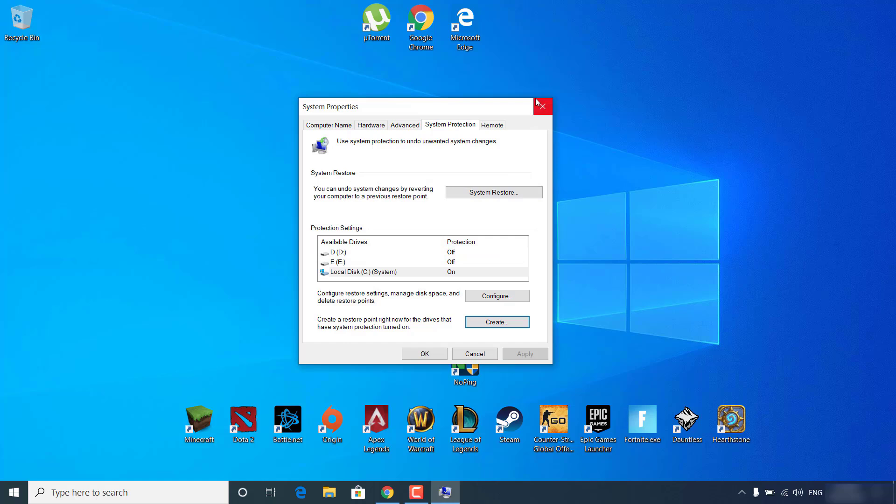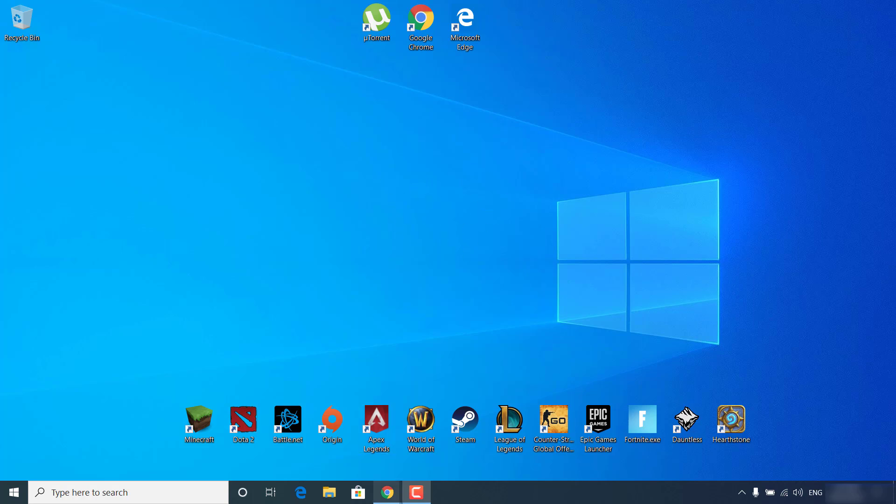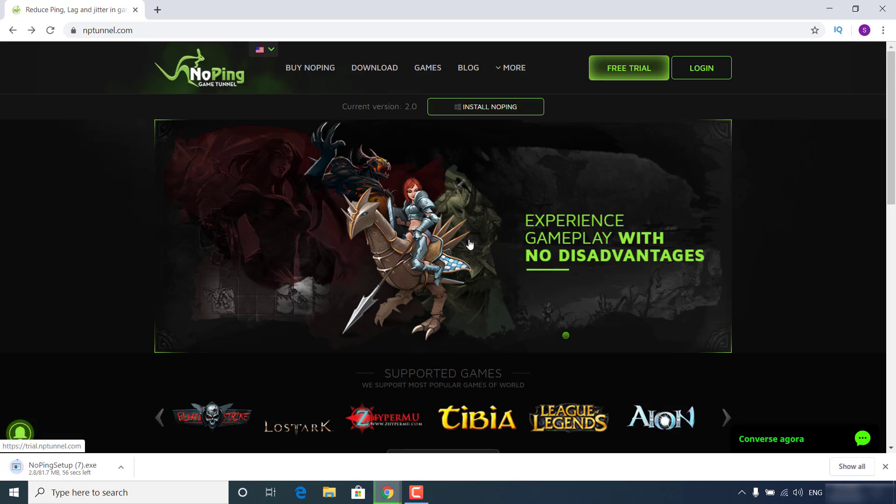Click on Close and you can now close System Properties. So first of all, click on the link in the description and open up No Ping. Once you click on the link, this website should open up. Now just click on 'Install No Ping' and wait for the download to finish.